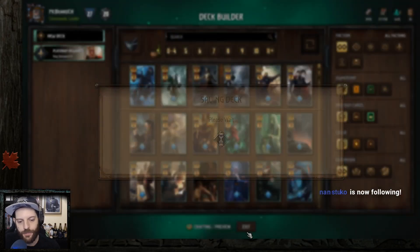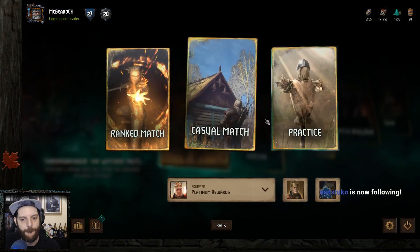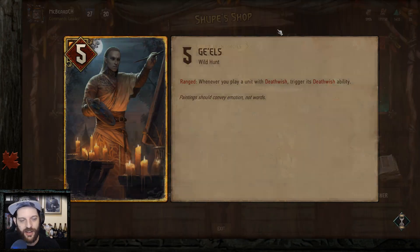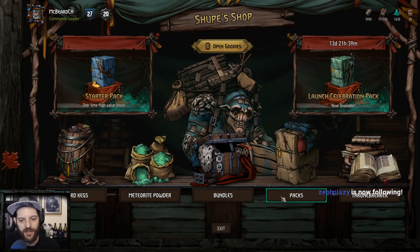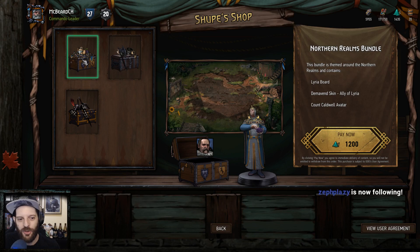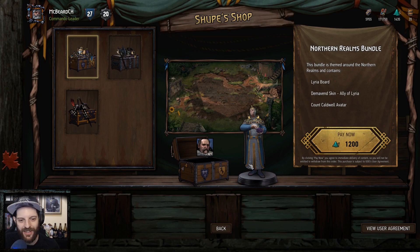Alright guys, let's play. I have enough dust for my special purchase. I'm going to buy the Northern Realms bundle, which gets me a pretty Lyrian board with the Thronebreaker board and Witcher contract, plus a new Demoven skin. The Edirn board appears to be a Nilfgaard board, but that's because they're attacking Edirn — the Edirnian leader really is Demoven because he's the king of Edirn.